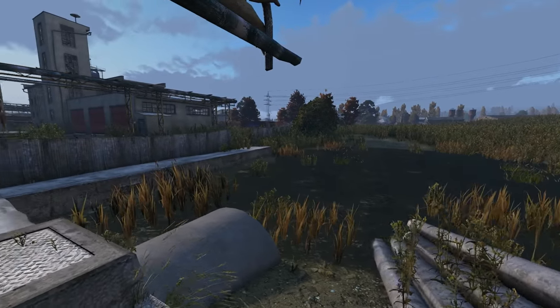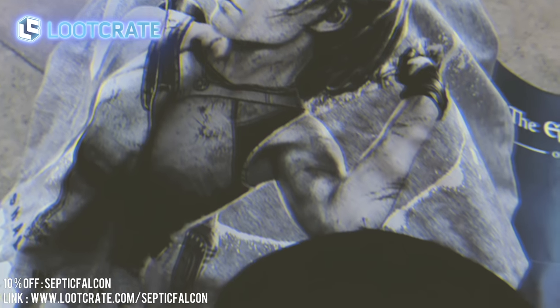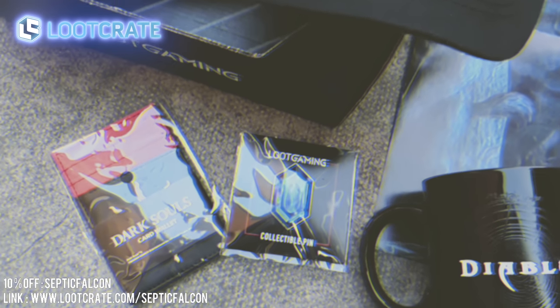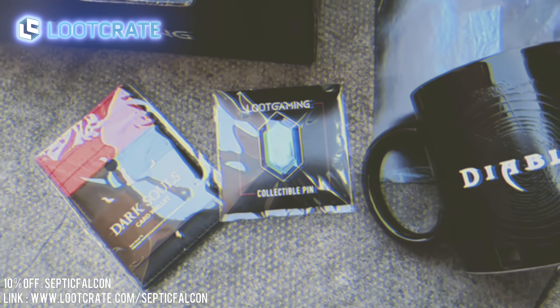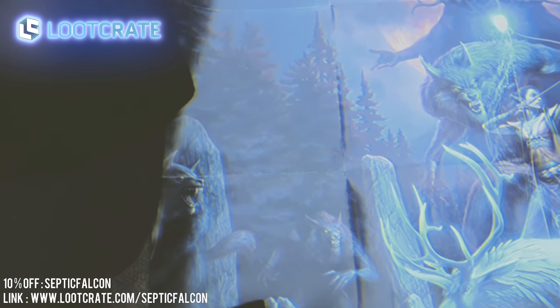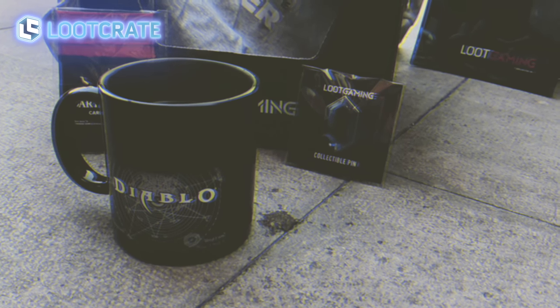Today's episode is brought to you by Loot Crate. This month I received an exclusive Shadow of the Tomb Raider t-shirt, an Elder Scrolls Online Ouroboros cap, a Dark Souls card wallet, and a Diablo 3 heat-change mug — which in my opinion was the highlight this month. Visit my link in the description below if you're interested in Loot Crate and use code SepticFalcon for 10% off your order.